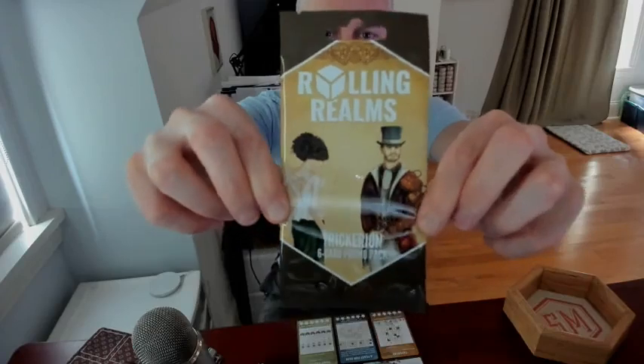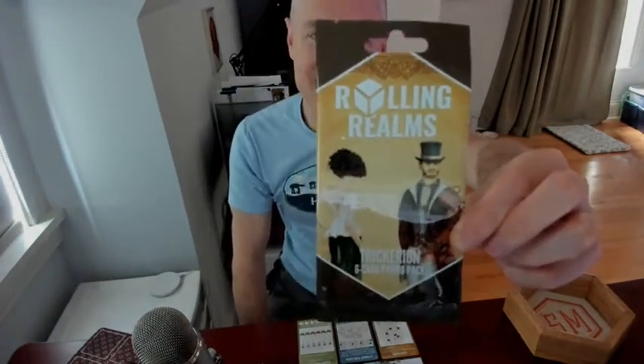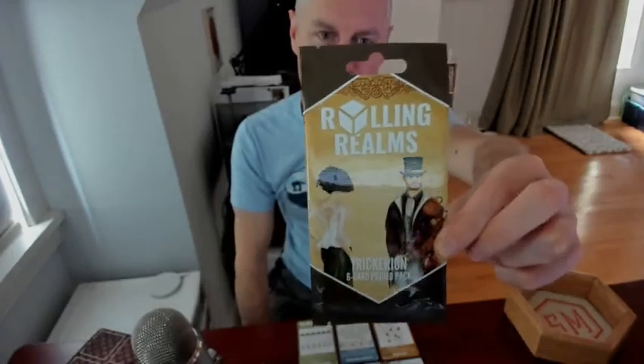Trickerion — this one is designed by someone you may have seen in the comments. Jonathan Hobson is the designer of this realm, and there's art by Velo Farkas, Lascio Fejes, and Marius Petrescu as usual. So we have a Trickerion Realm designed by someone who is often active here, which I love to see. Thank you, Jonathan, for being here and for designing the Trickerion Realm.